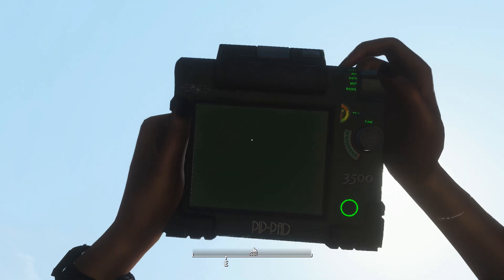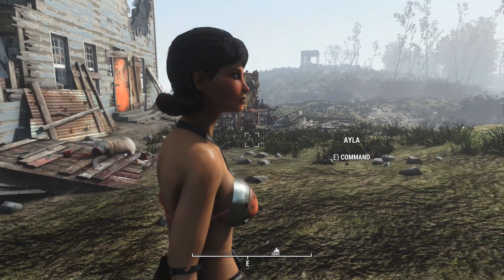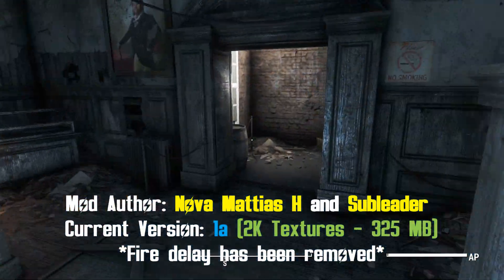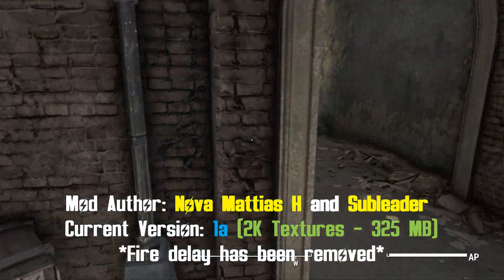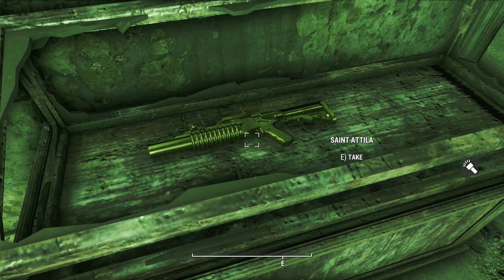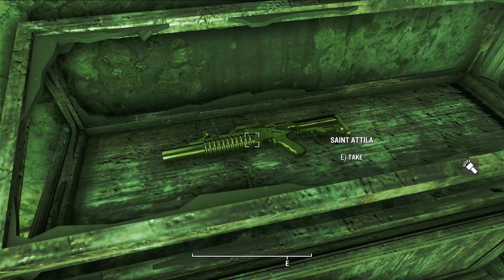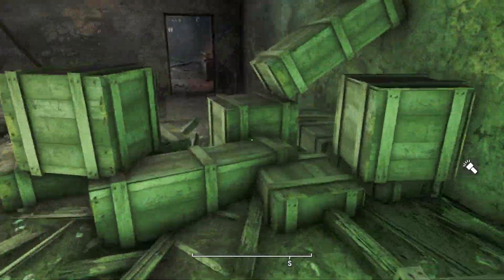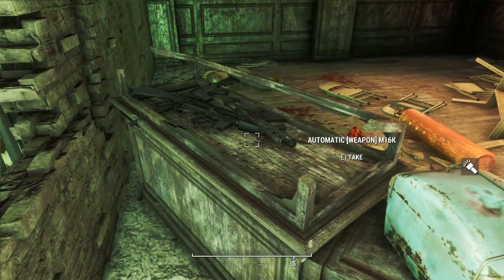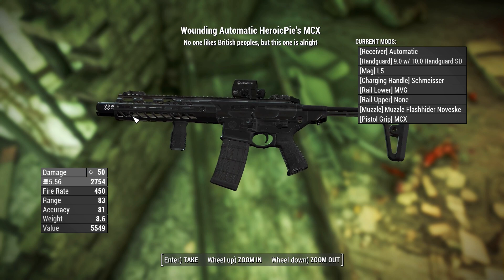Before I actually get into shooting stuff, I'm going to show you where to find the unique variants. The first one is in the Museum of Freedom — you'll find it just literally around the corner where you start. It's a gold one called Saint Attila, which I guess could be a reference to the metal band. It would seem that a lot of weapon mods love putting guns in this case in the Museum of Freedom — I've got three different rifles in there, including this one.